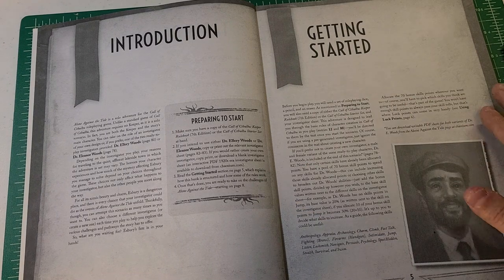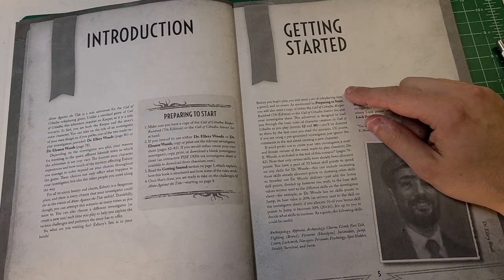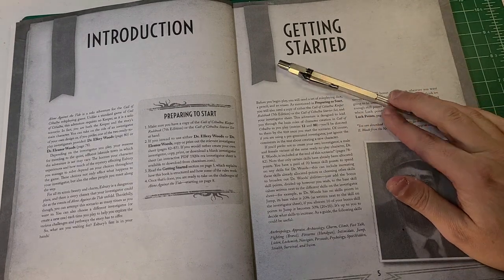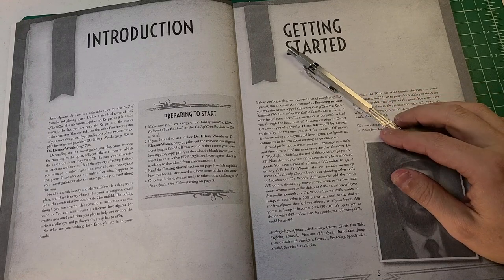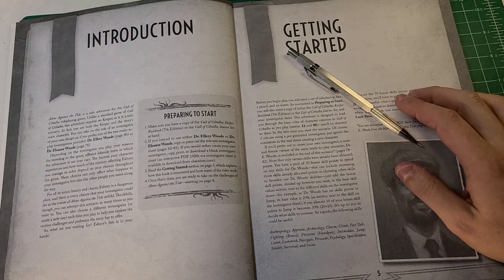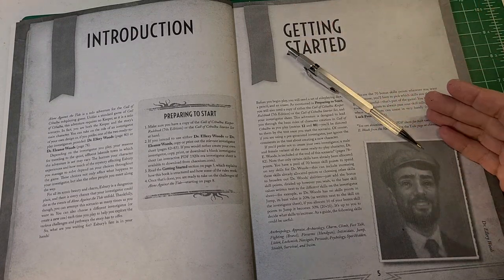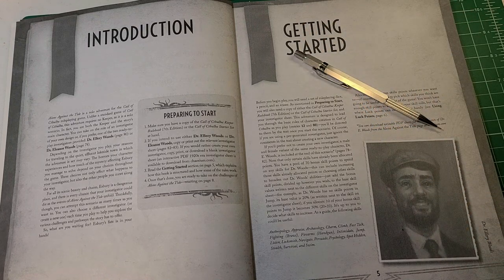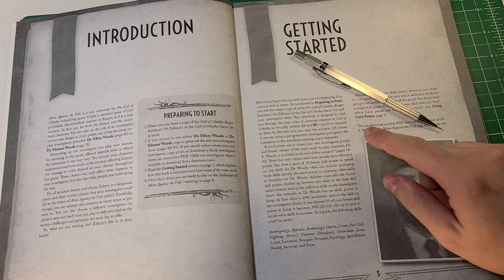You need a set of role-playing dice, a pencil — I'll be using my IJ Instruments model nine, a machined mechanical pencil very much after the Pentel P200 series but made of metal — and an eraser. As mentioned, you also need a copy of either the Call of Cthulhu Keeper rulebook or the starter set. This adventure is designed to lead you through the basic rules of character creation as you play.